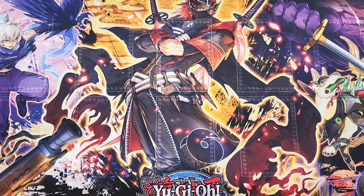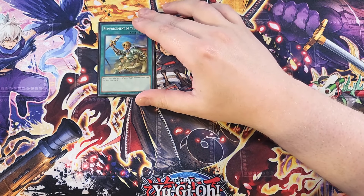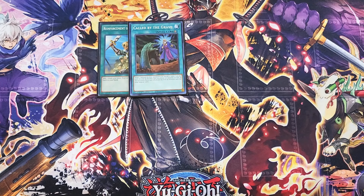For the spells, we start with a single copy of Rhoda. Rhoda is really good as a one-of so you can search out your copy of Hanzo from your deck to your hand. We then play a single copy of Called by the Grave, which is really good as a one-of basically just to stop your opponent from hand-trapping you while you're going in for all of your plays.